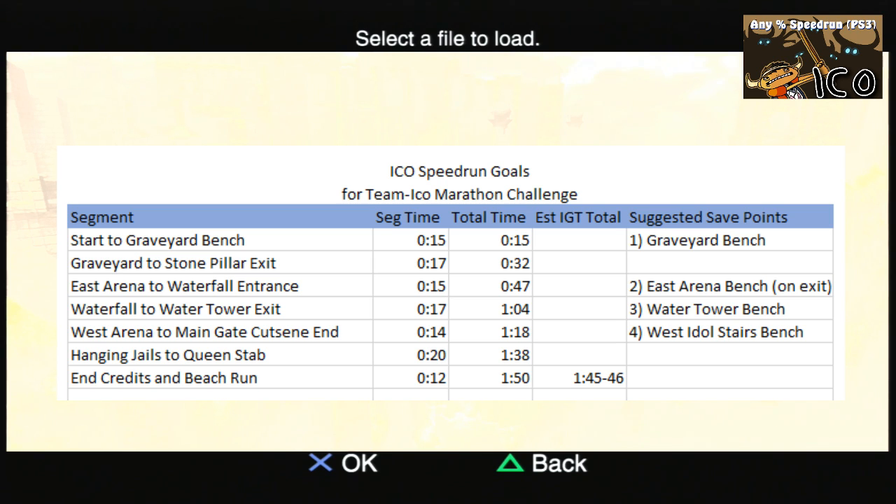Welcome to part one of a tutorial for how to speedrun any percent of ICO, the PS3 version. Today we're looking at the first segment from the start to the graveyard bench. The goal is to prepare for a marathon challenge where you run all three Team ICO games: ICO, Shadow of the Colossus, and The Last Guardian. I'm trying to come up with a run that has some risk but not a whole lot, doable in about an hour and 45 minutes of game time, finishing under two hours in real time. I'll be discussing different strategies along the way — some you have to do to get this time, and others which are optional if you want to shave more time off and go for a good leaderboard time.